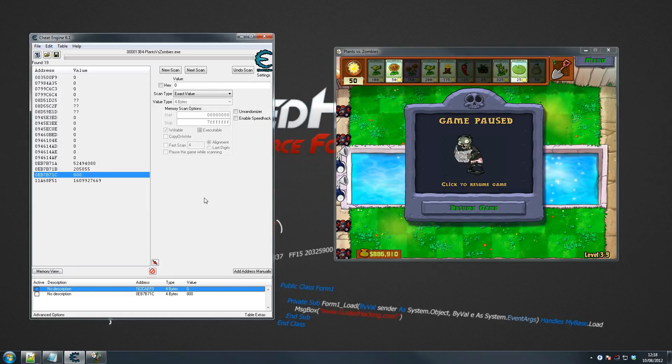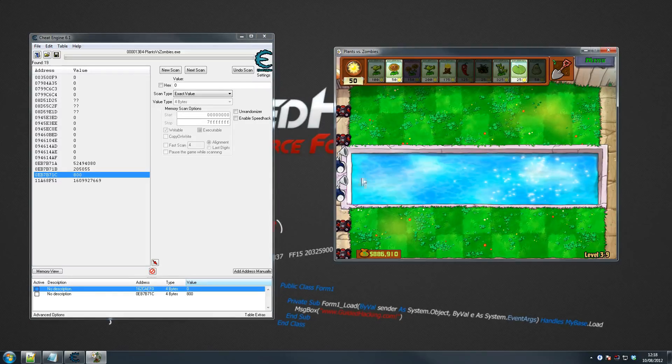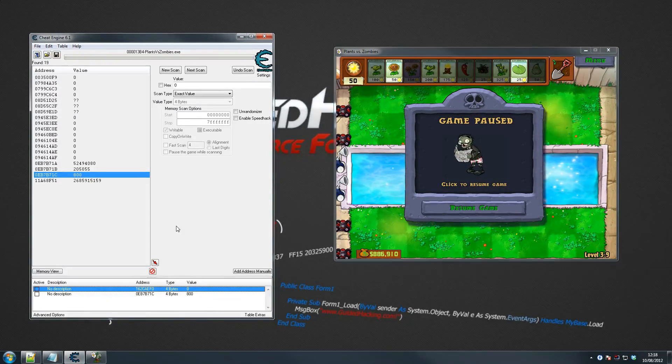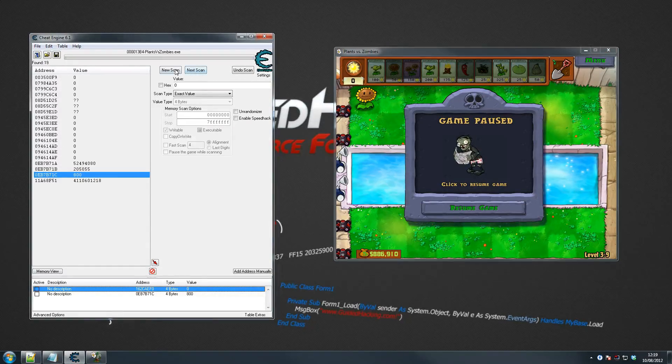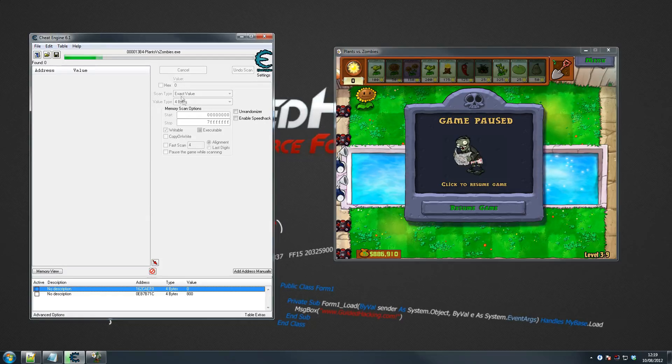So I'm going to click here first. What we need first is an initial value. If you followed the first tutorial, you'll recall that when we closed our game and restarted it, our sun value was reset, so we can no longer freeze it. As you can see, that's the same address I initially took, and it's zero now where it should be 50. Why? Because it was a dynamic value. We need to find the static pointer — the one that doesn't change.